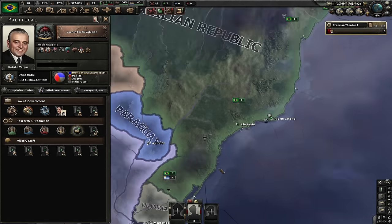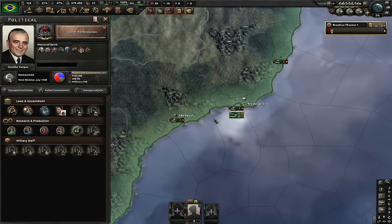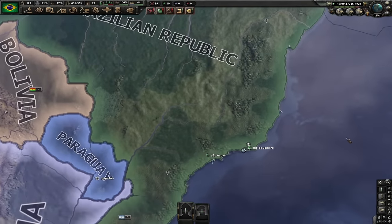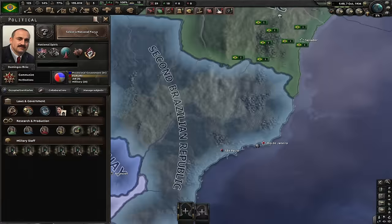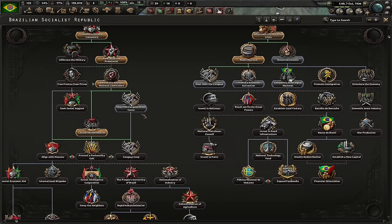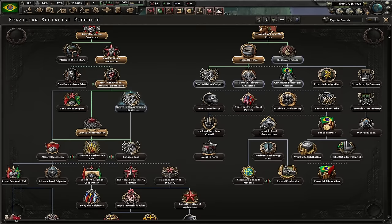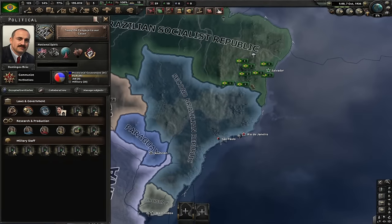Let's now launch the revolution — the civil war is gonna start in a couple of days. First thing I'm gonna do is delete all of our divisions. Now I'm gonna show you how you can easily win the civil war. I'm gonna slow down the game and pick the Suede Cangaçor focus. This focus would be more useful if I finished it before the civil war, but that way I would lose time.